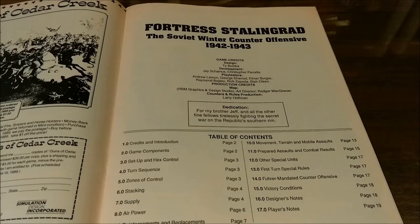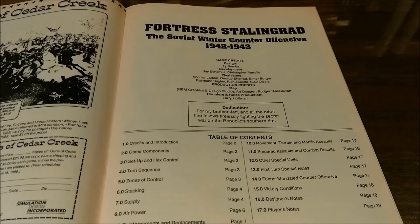We have Fortress Stalingrad: the Soviet Winter Counter Offensive, 1942-43. Game credits: the design is by Ty Bomba. Development is by Jay Shamas and Christopher Perrello. Play testers: Andrew Larson, George Sherrod, Elmer Berger, Raymond Bagley, Rick Zepeda, and Baron Olson. Map credits by Roger McGowan Graphics and Design Studios. The director was Roger McGowan. Counter and Rules Production by Larry Hoffman.